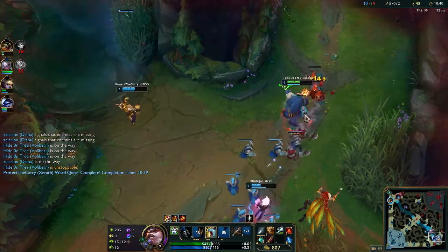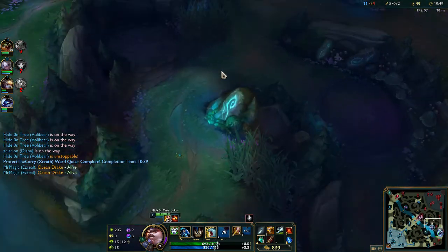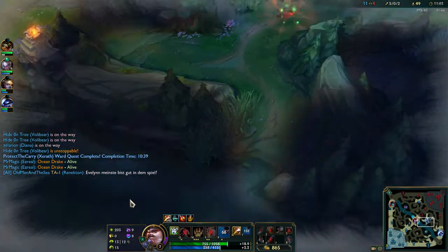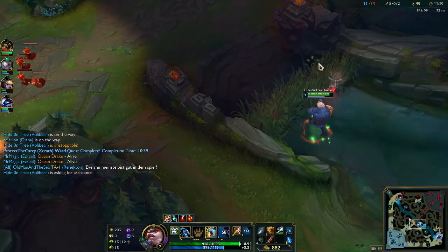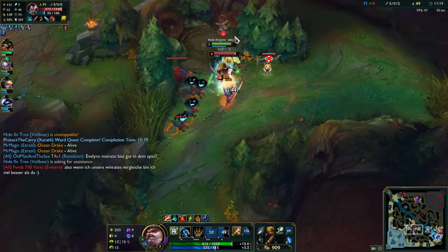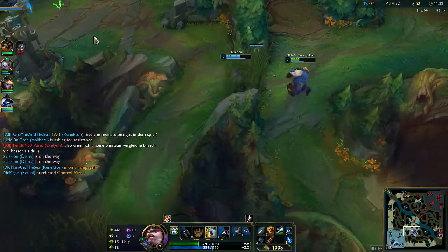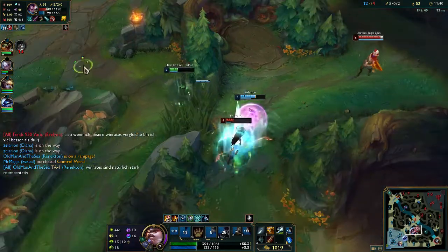I went for Rakan because I knew my team was going to kill the enemy ADC Jhin — that's why I went straight for Rakan. Mid lane is dead, they can take drake. This guy is doing a lot of damage — backing off a little bit. You gotta play it smart sometimes.